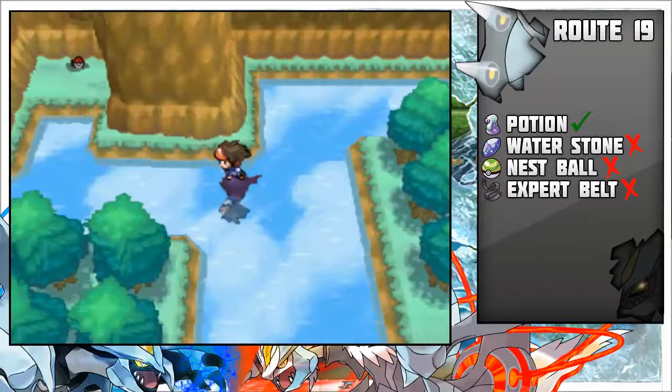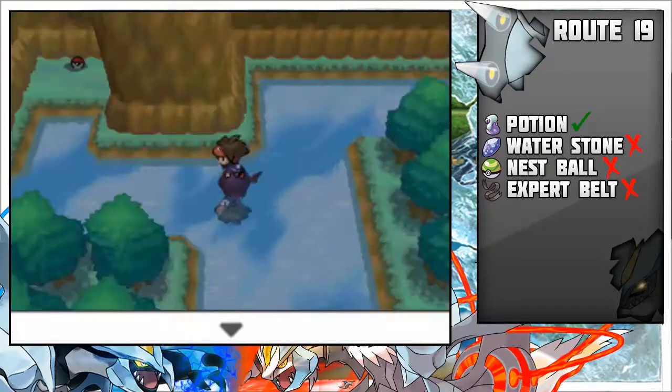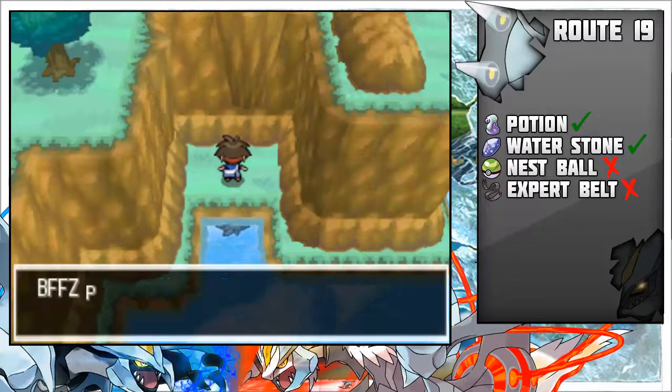The next item requires Surf and it's a Water Stone. It's northwest of that trainer that we just saw. This Water Stone is useful for evolving Eevee to Vaporeon.